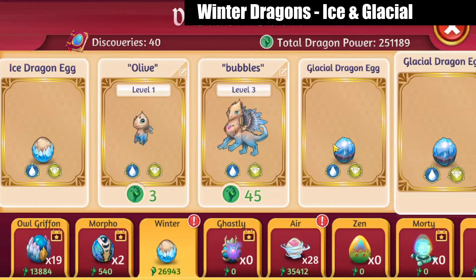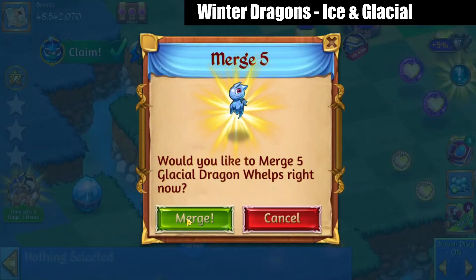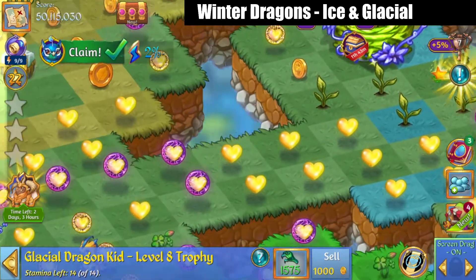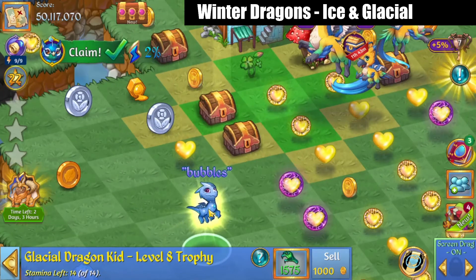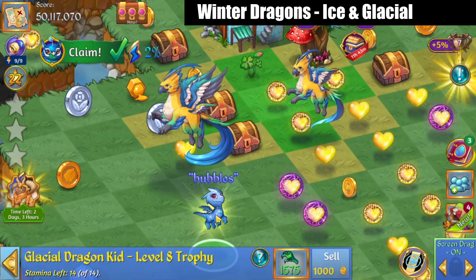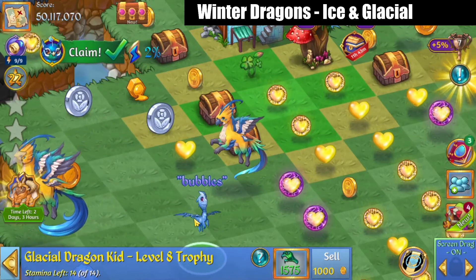Now let's go in here and five-merge those. There's a Bubbles — we'll keep that name Bubbles. There's our Bubbles. He looks different than the original, if you noticed. This is the only breed that really changes between the Tier 1 and the Tier 2.